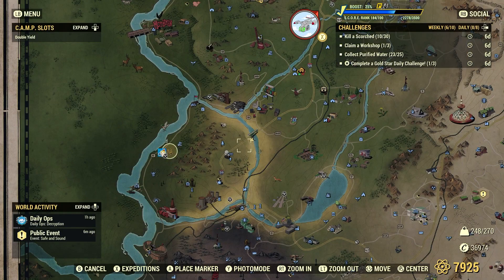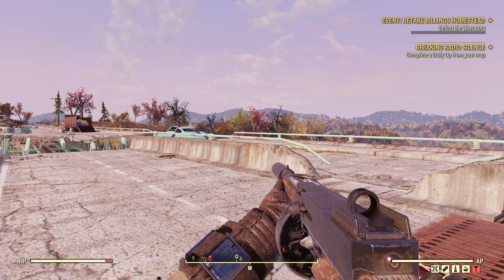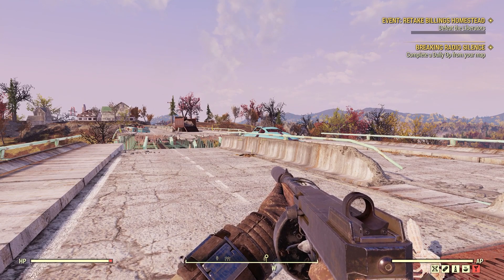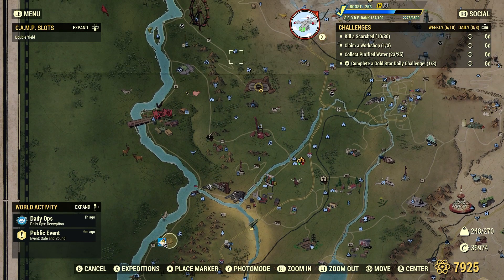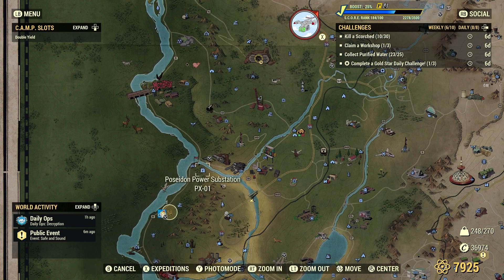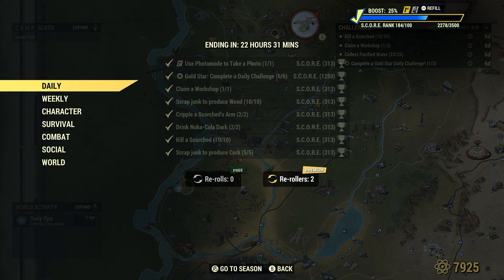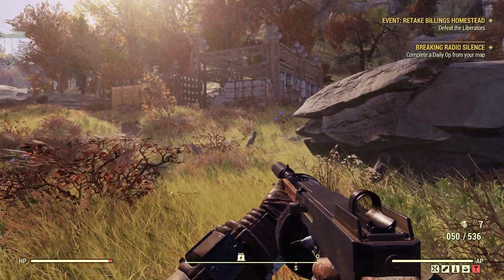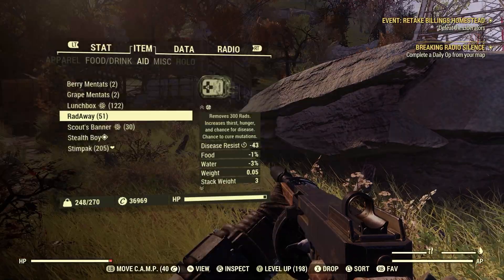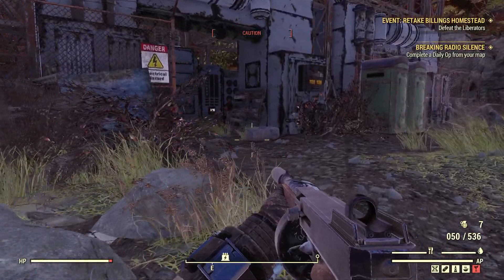Kill the scorched, 30. Great spot for some scorched. The videos I make for Spooky Scorched or Holiday Scorched — check those out because those areas will just have scorched in them. We're going to stop here at Poseidon Power Plant PX1 first — it's just down the road. We would have killed some scorched already because we completed some of that during the daily challenges.